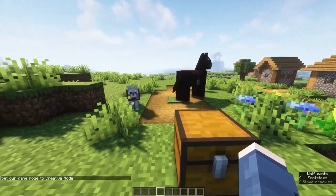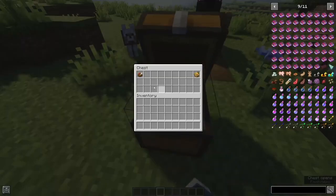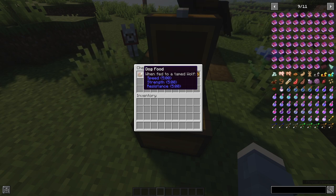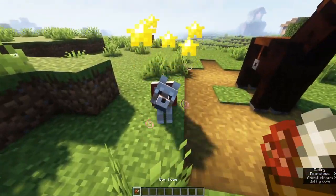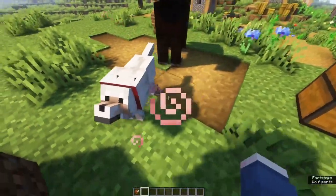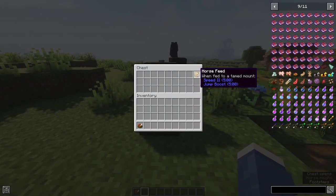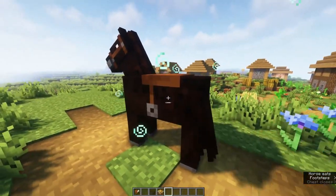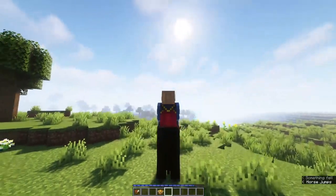Another important thing this mod comes with is two additional cooking items you can create for your pets — dog food and horse feed. When you give dog food to a tamed wolf, the wolf will get speed, strength, and resistance for five minutes. As you can see, he's now got a bunch of particle effects coming off of him with golden stars, and he moves around a lot faster. Horse feed will give a horse Speed II and Jump Boost for five minutes — again, it has to be a tamed horse. You give it to him and you move around a lot faster and also have jump boost.